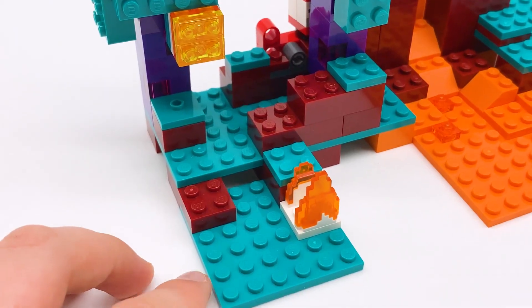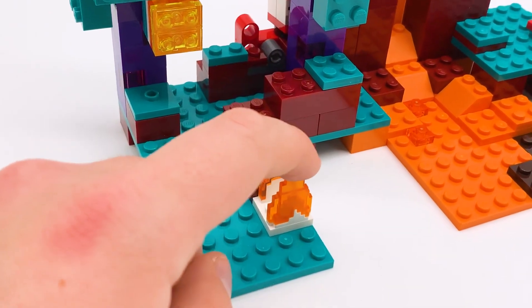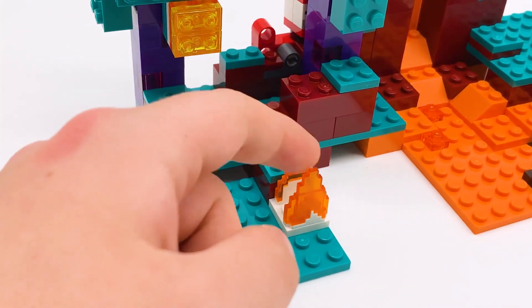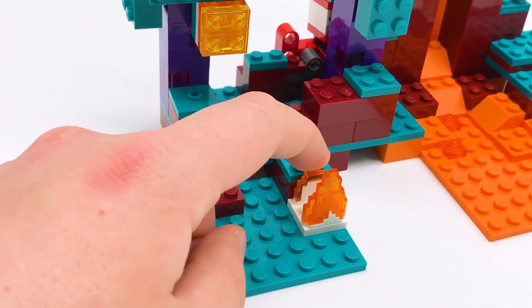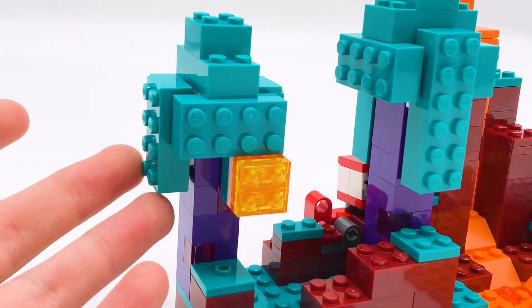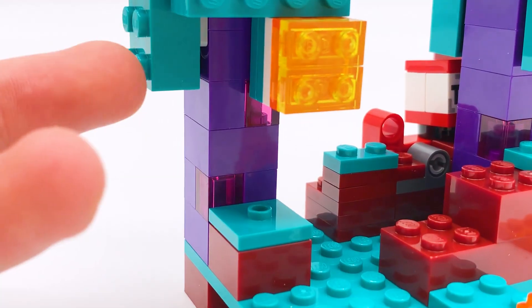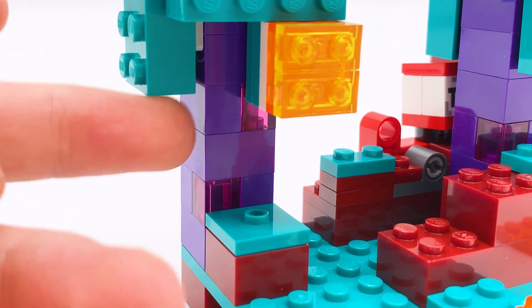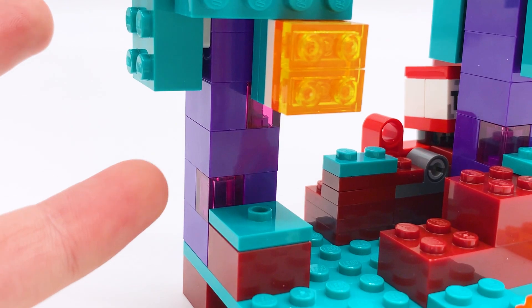Starting at the left side, there's a little bit of terrain with a small Minecraft fire piece coming out. This is a pretty common piece nowadays — it didn't used to be but now it comes in quite a few sets — and it's still really nice to get. Then you have your first Warped Fungus tree. It's really interesting how they did the trunk — it's just solid purple bricks with a couple of pink bricks all throughout, and I think that works really well. It doesn't exactly represent how it looks in game, but it's a nice interpretation.